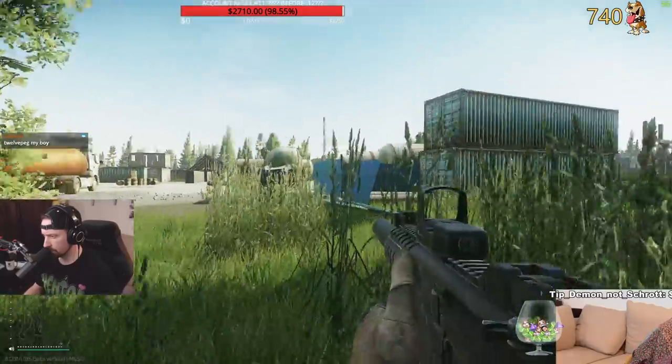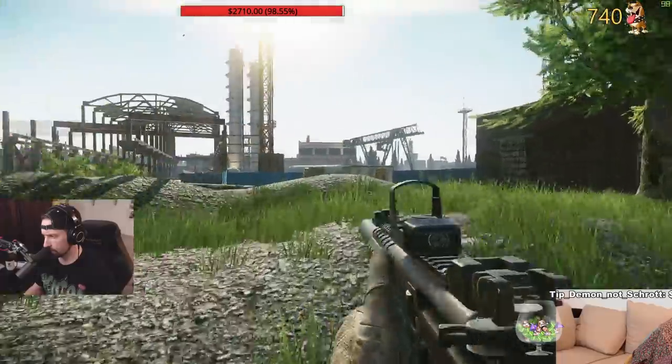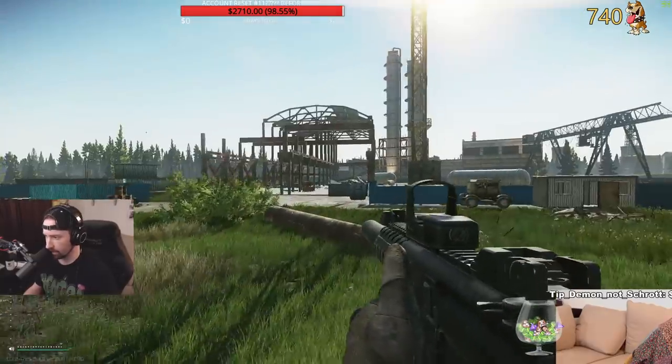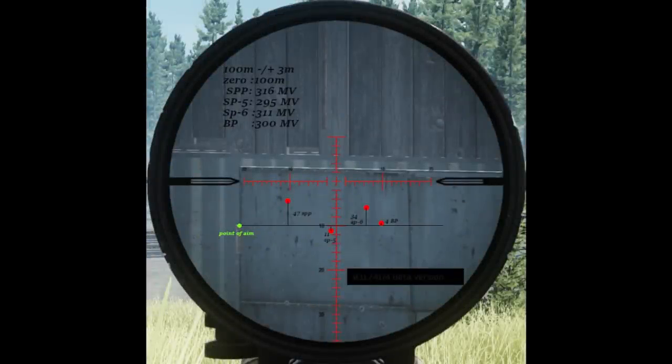The last thing that comes into play with this is the velocity of each round. There's a difficult way to really gauge this accurately, but suffice to say that the faster the round is, the slower or less degradation you see in bullet drop at range. Using a simple graphic from the VSS, we can see that SP5 at 295 Tarkov meters per second ends up coming in right about where the reticle is, and BP at 300 lands perfectly on the line, with other round types spread differently. Obviously, it will depend on what ammunition you are using, and like anything else, these kinds of things take practice.